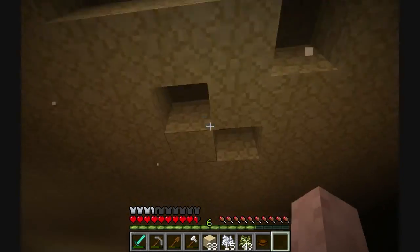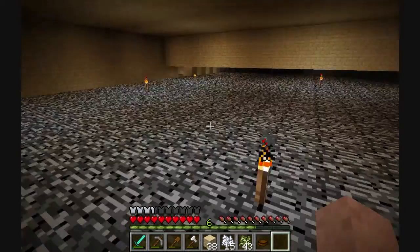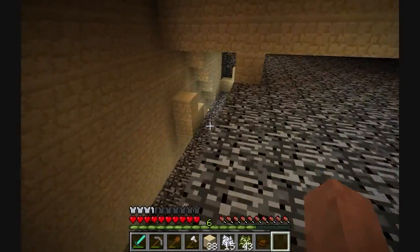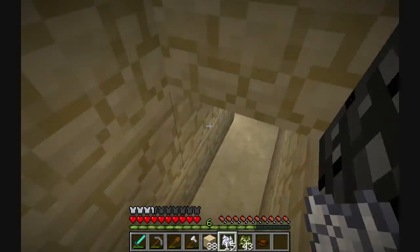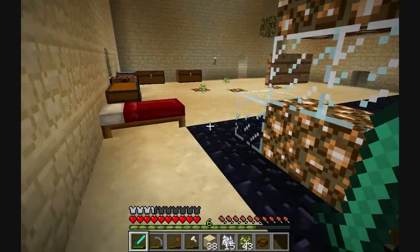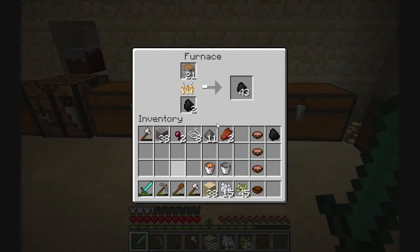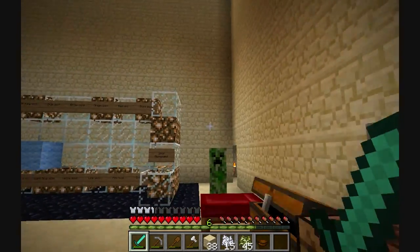There goes a torch and part of the ceiling. I was not expecting to be able to just pop out over here. This area is relatively safe — I'm going to put a door there to keep that from happening.